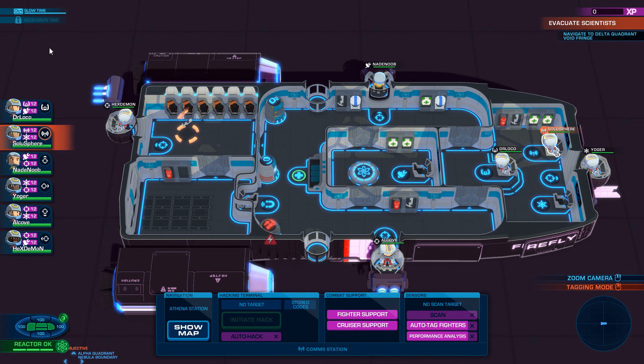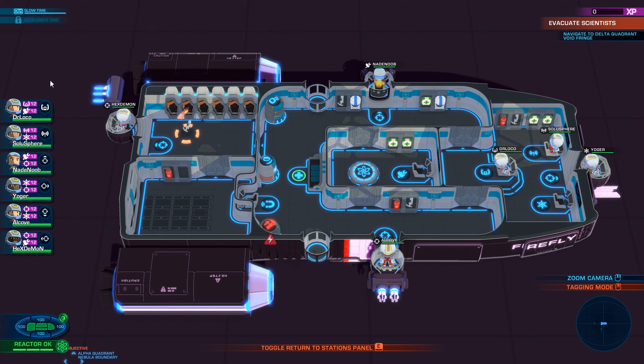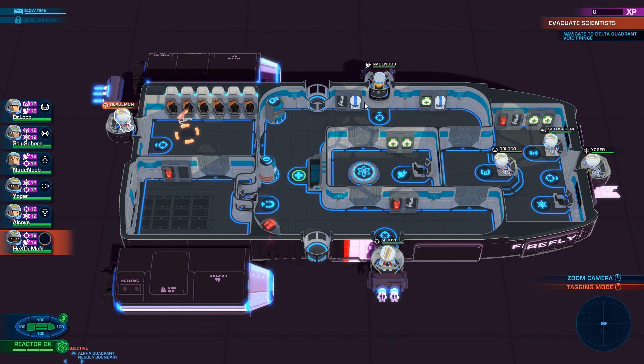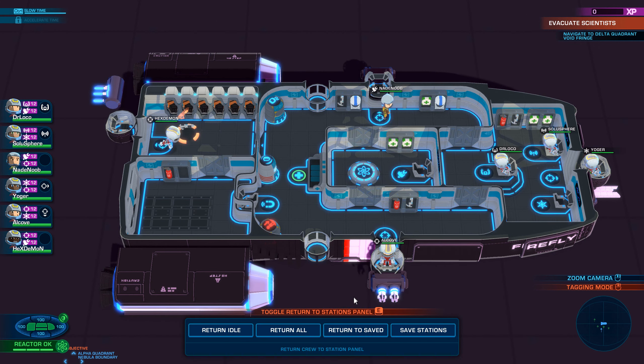Let's see. What if I just click away? Toggle return to station panel — ah! Return all... Save stations. Returns all crew to their saved station positions. There we go. So now if I just have them go blah blah blah, and we can say return to save — nice! Oh, that's going to be really nice.